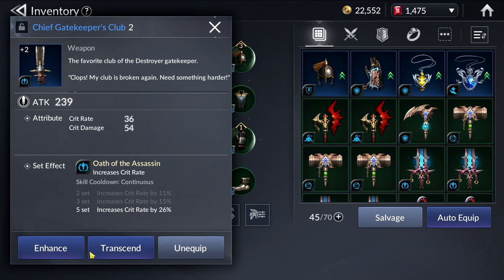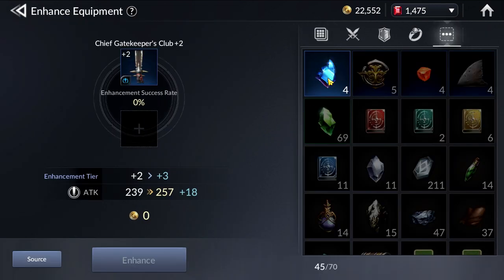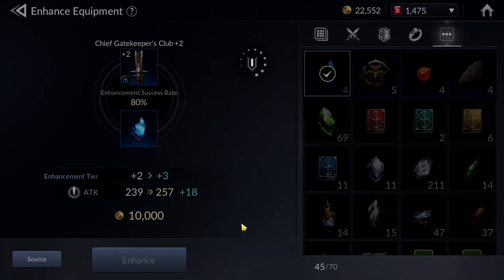When I was doing my livestream, many of you guys were saying I need a DPS, I need a ranged hero. I finally got Cosette today and I'm super happy. So I'm going to upgrade her gear using the Rare Enhancement Stones.